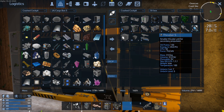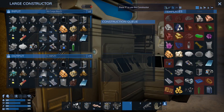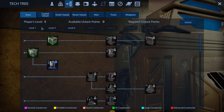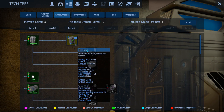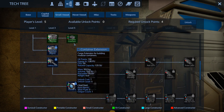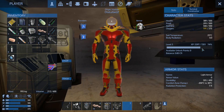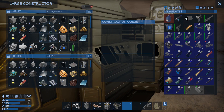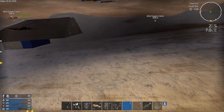I do have four of these. Let me see what I can make real quick. Small vessel RCS - we don't have any points because we're still level five, so that is one of the priorities. We cannot do a harvest module because I ran out of points.